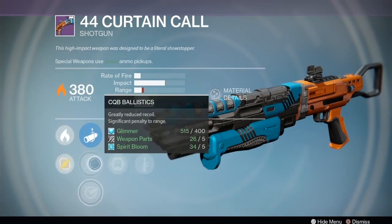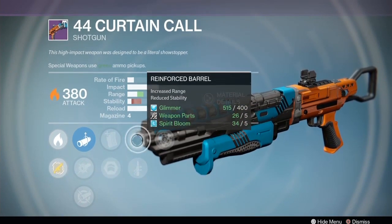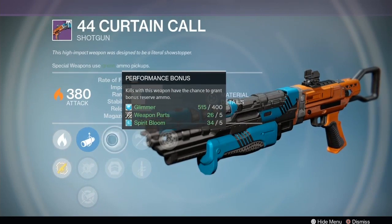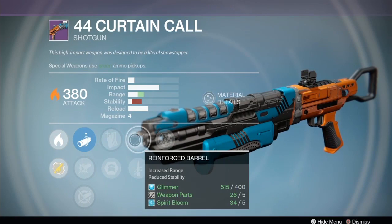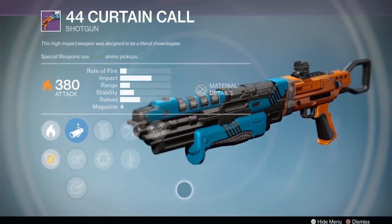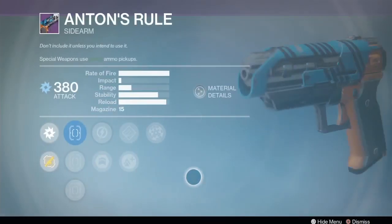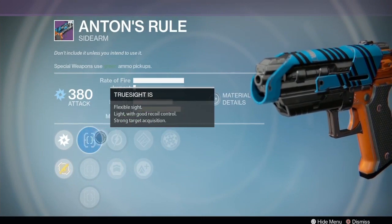The 44 Curtain Call shotgun has CQB, aggressive ballistics, linear compensator, Performance Bonus, Army of One, Reinforced, range, Quick Draw, and Rangefinder. Those two give you a lot of range. Performance Bonus I'm a big fan of on shotguns because you get a one-shot kill usually, and with a four-round mag Performance Bonus is gonna help a lot. However it's not the highest impact, so you're gonna get outshined by a Matador, but you should do all right if you don't have any other shotgun.